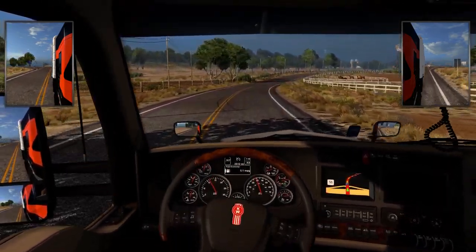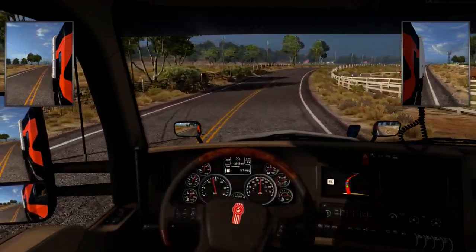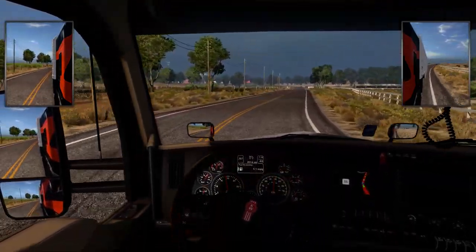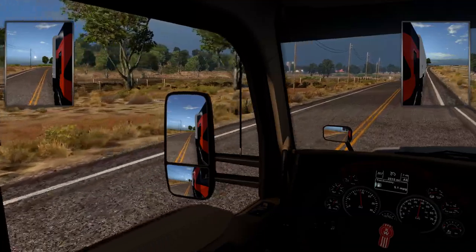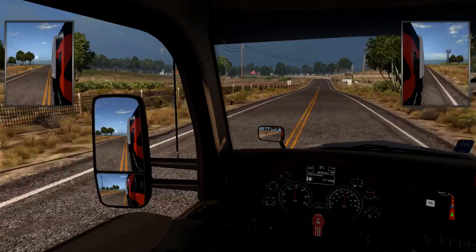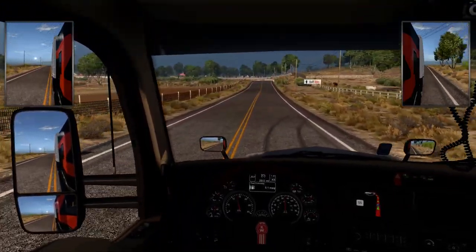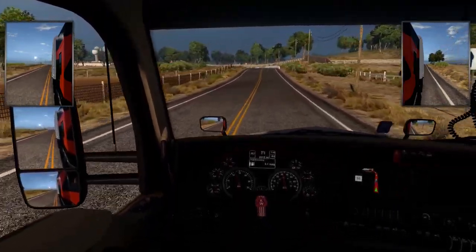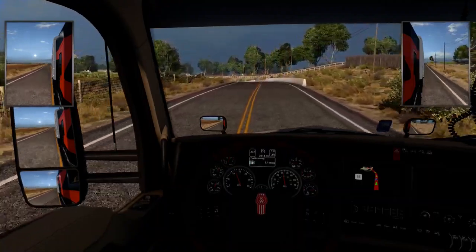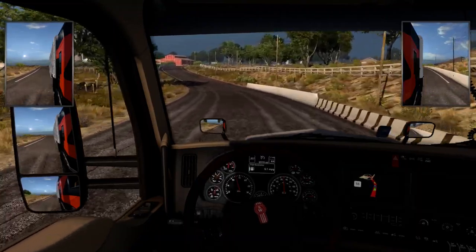I don't really have a favorite truck in this game — I use them all. I have it kind of set up the way I want. I use the 389, the 579, the W9, and the T680 for my trailers. I use the Mack, the International, and the Western Star in here to haul my trailers. The Mack and the International I use to haul trailers too. I might forget about the Western Star.